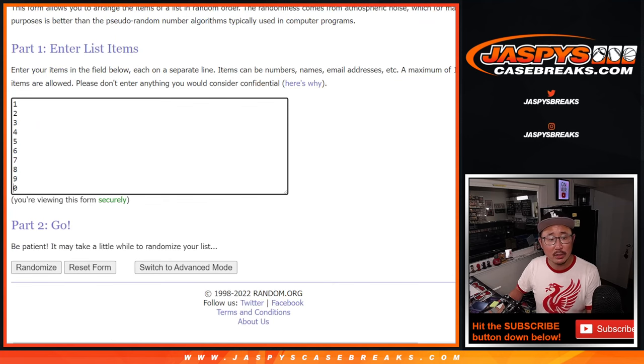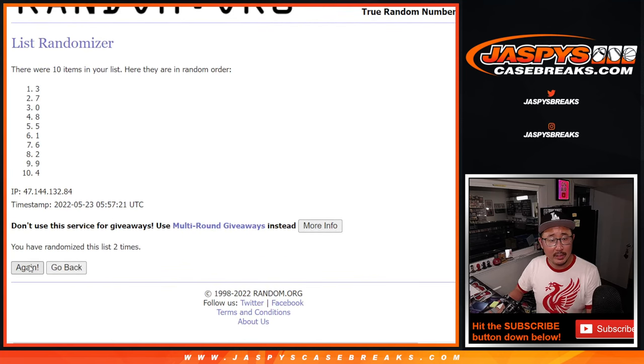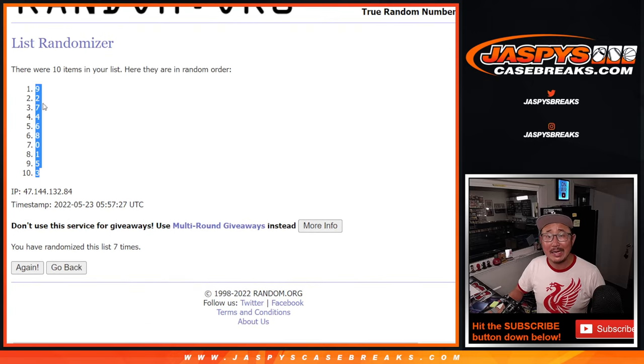Six and a one, seven times for the numbers. Rolling one through seven, seventh and final time. After seven, we got nine down to three.